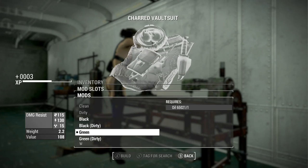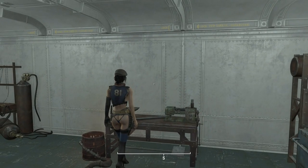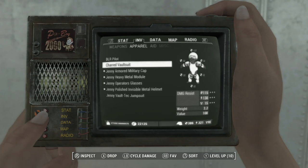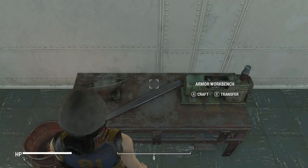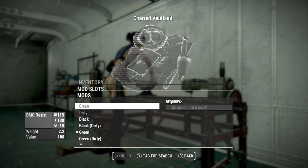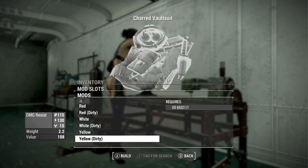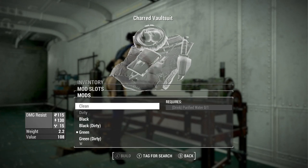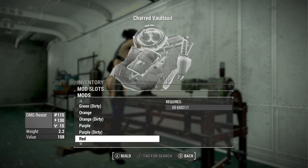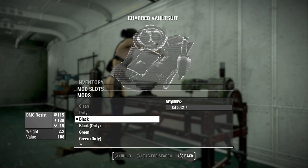No difference — still blue. Let's try something more drastic, like green. And you'll notice it did not turn green. The Creation Club thing is expecting you to be wearing a normal vanilla vault suit, and it works with that, but not with this vault suit — no surprise there. I tried to return it to its original state but I need purified or dirty water. There's no blue option, so we'll just go black and leave it that way.